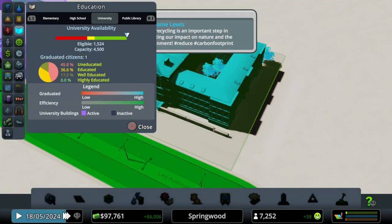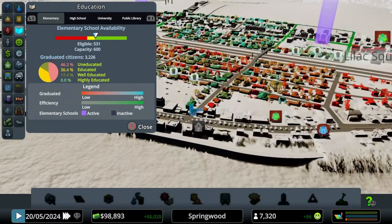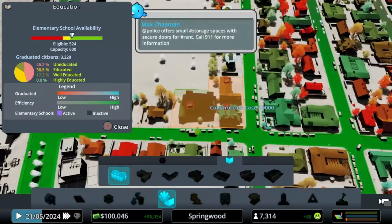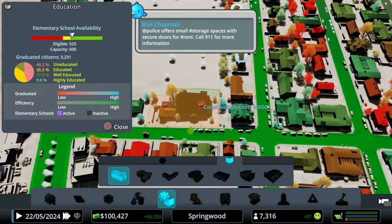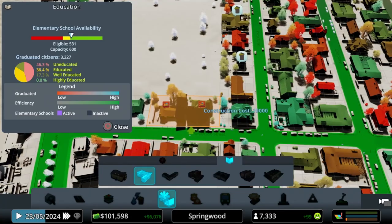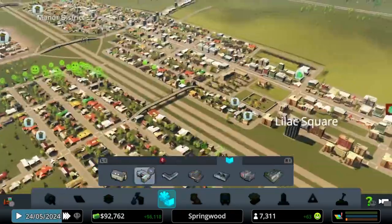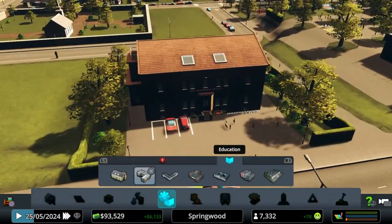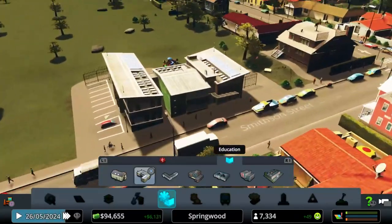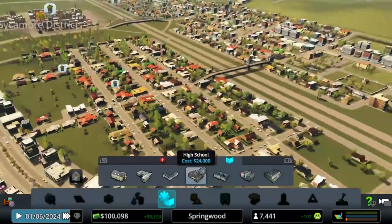Let's look at our info views and education - we've got different tabs now for all the different forms of education we have. We're a little light over here so let's drop in another elementary school. Now that I've turned on district styles I can pick and choose styles. Here's one elementary school - the European style Carl Heisenberg School - and then this is more of a North American style. So you've got some different options there.